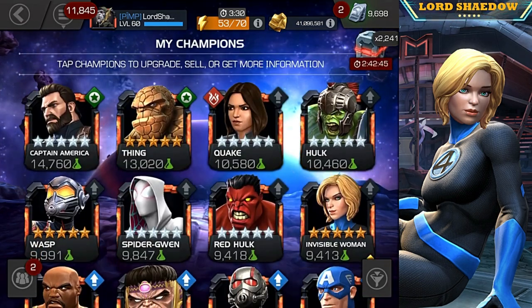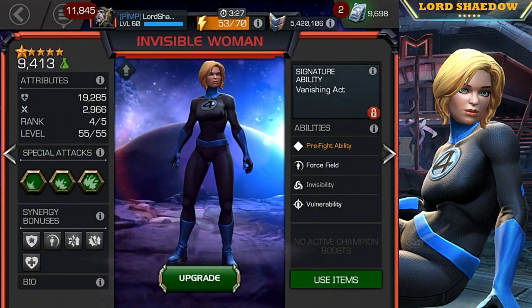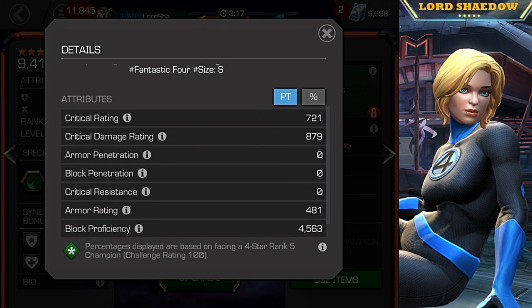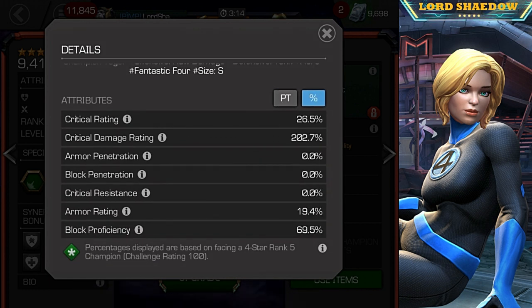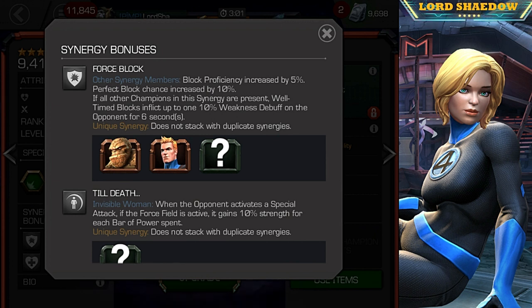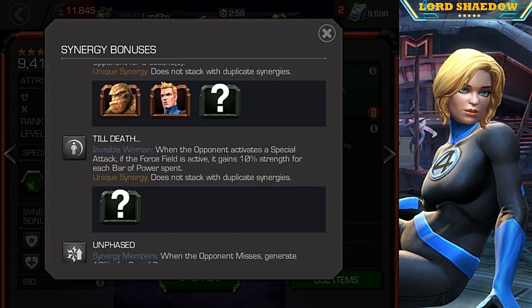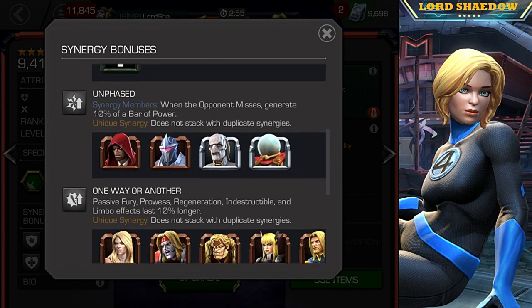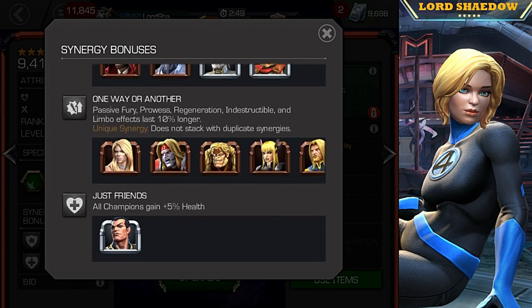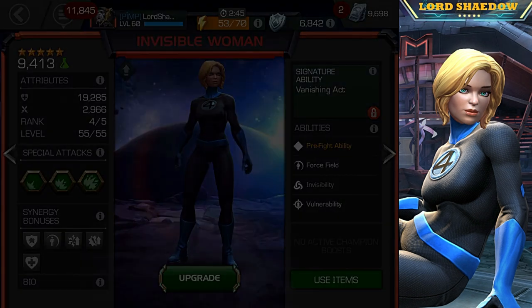Let's take a look at her attributes — you can see her attack and her champion tags. Scroll down and switch over to percentages. Her block proficiency is actually pretty good — really good block proficiency. And let's take a look at her synergies: she has synergies with the other Fantastic Four members, and also Namor.